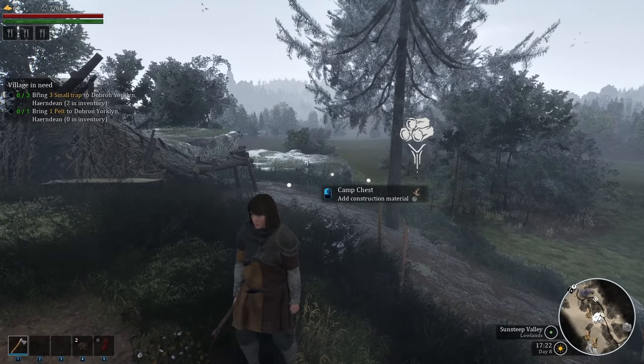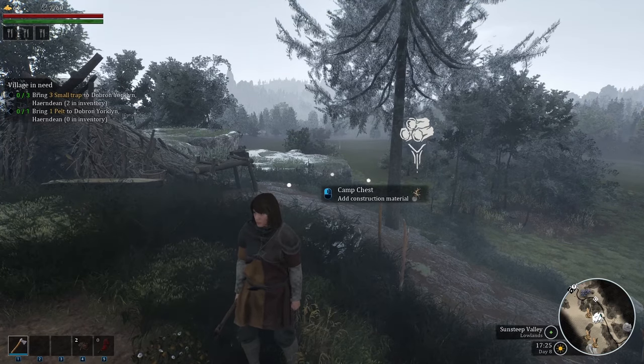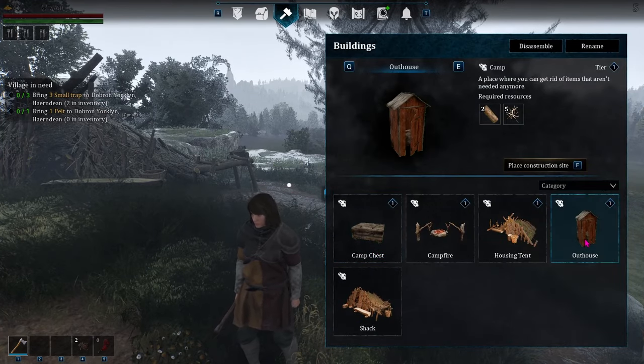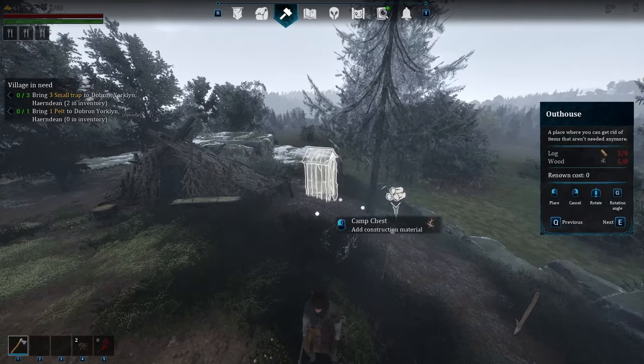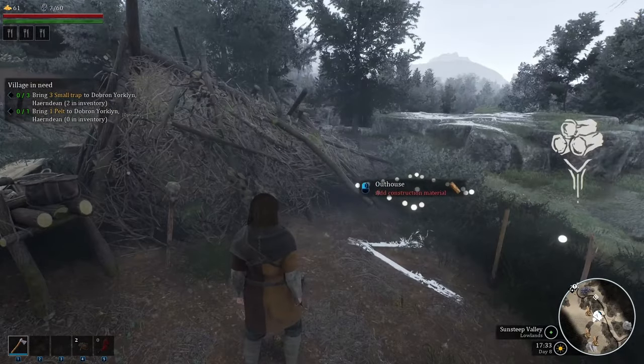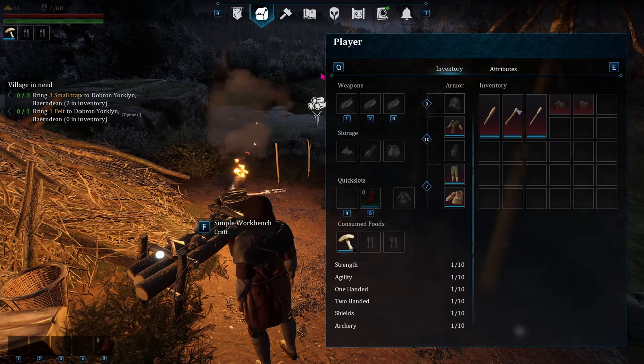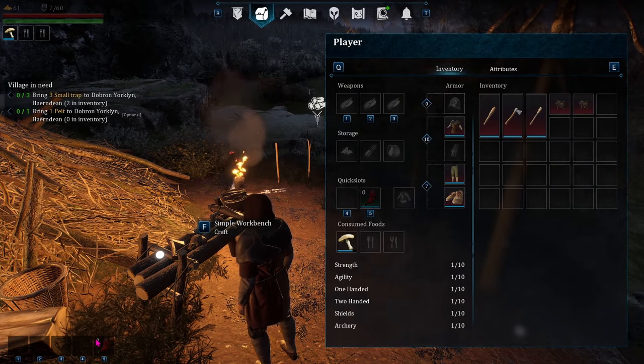Remember that you don't have to have all the components ready when placing out items in your village. You can simply lay out the blueprint of where you want them to be, and your helpers will go and get the resources.